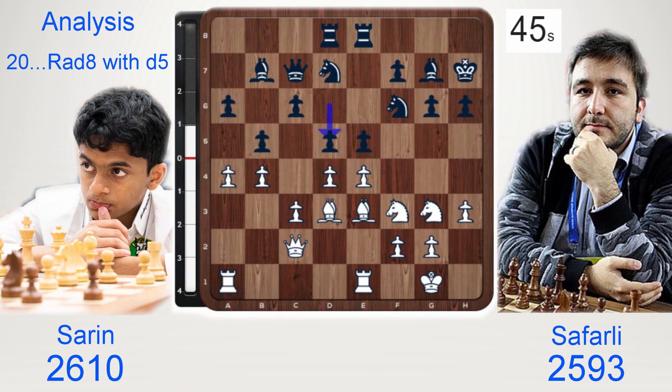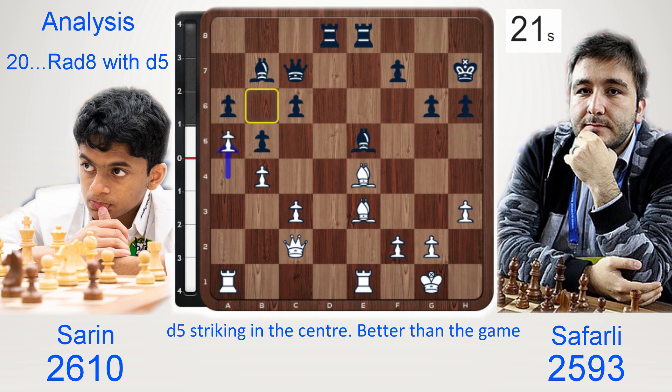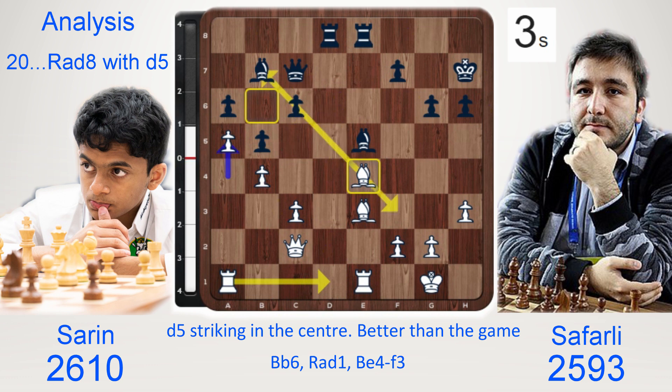After queen c2, let's look at the other option which would have been better than the game: d5 striking in the center. Knight×e5 is possible — knight takes, d takes, and now d×e4. There's no time to take on f6 because e×d3, so knight×e4, take, take, bishop×e5. It looks like black has freed his position, and he has. This is a lot better than the real game. But after a5, white is slightly better because of the very important b6 square. White will play bishop b6, then the rooks can come to the center. This bishop is so useful putting pressure on that diagonal. White has a nice spatial advantage.